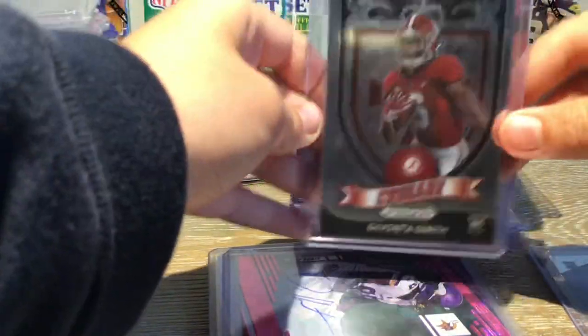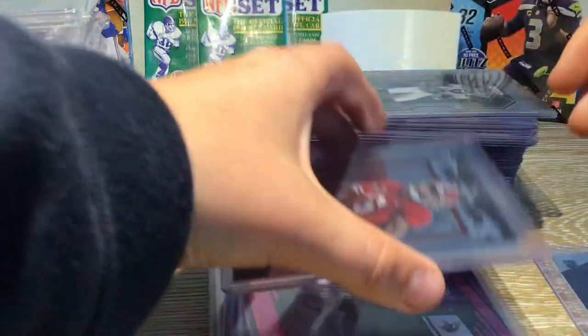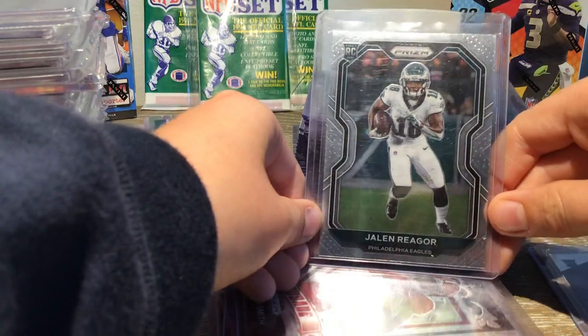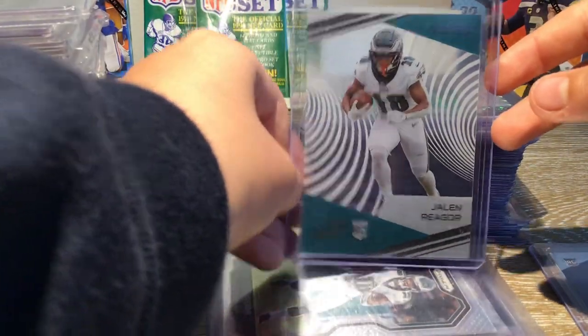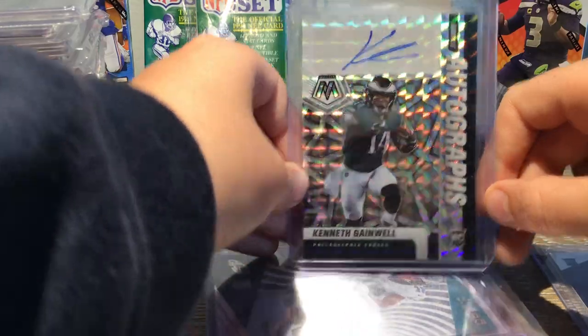I don't really know why he's in here, but I think it's just a cool card. Devontae Smith Rookie Card Crusade. And then a Jalen Rigore Rookie Card Prism. Clear Shot Jalen Rigore Rookie Card — and another Auto. And another Auto — Kenneth Gainwell, running back for the Eagles.